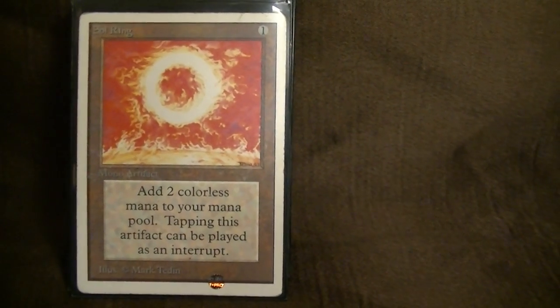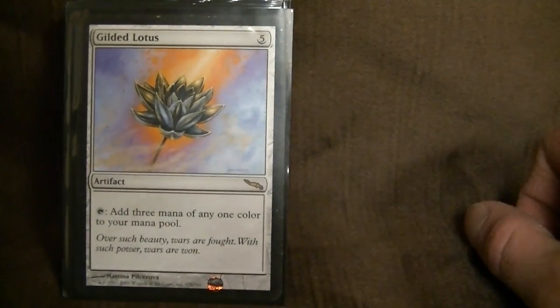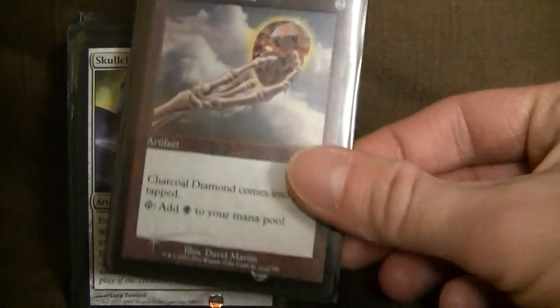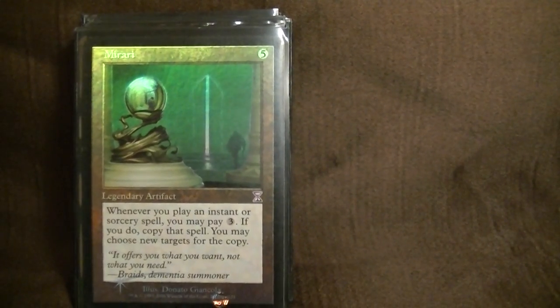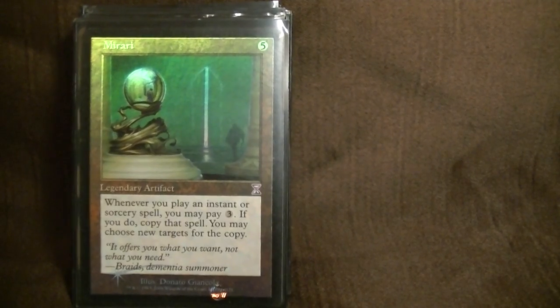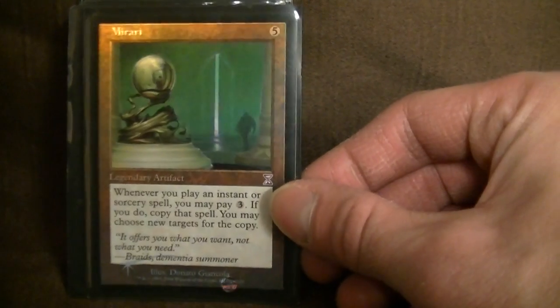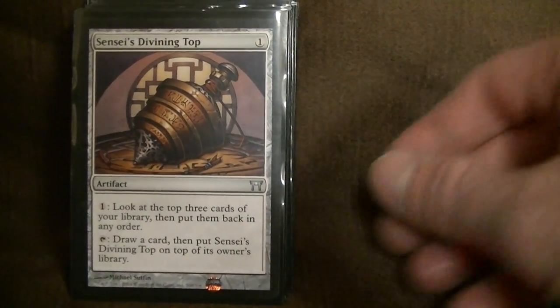Here are some artifacts. Sol Ring — every EDH staple. Gilded Lotus — same thing, three mana of any color. Charcoal Diamond. Skull Clamp — great card draw. Mirari — you can copy X spells, copy tutors, copy a lot of things and it gets really degenerate fast. And the Top — another staple.